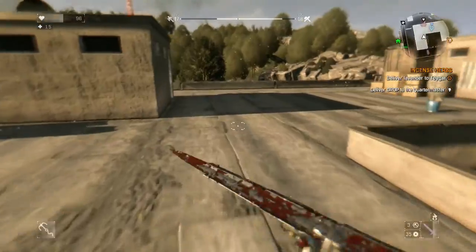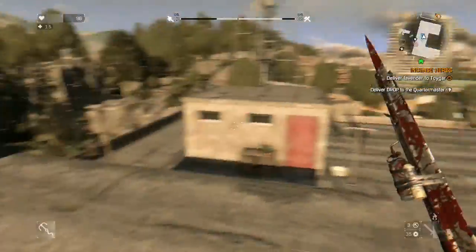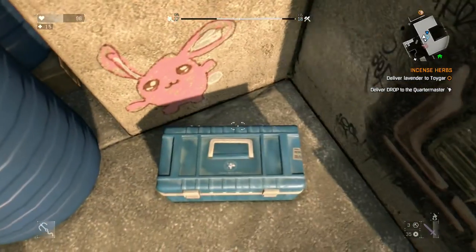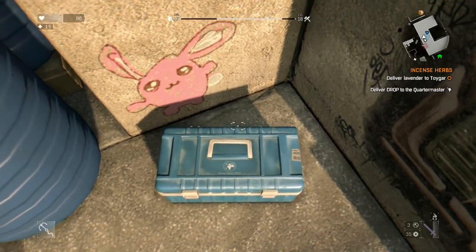Once you reach the top, you'll be looking for these boxes, which are hiding the blueprint behind. Simply climb into the space behind and you'll find a small box. If you try to open it, you'll find that it's locked. However, if you kick the box 50 times, it'll pop open and give you access to the weapon's blueprints.